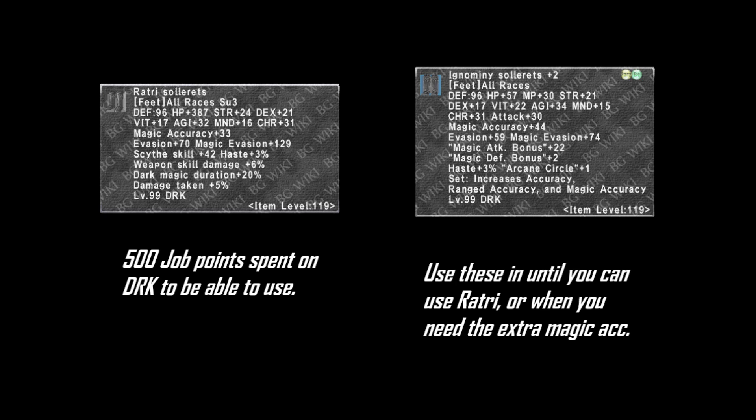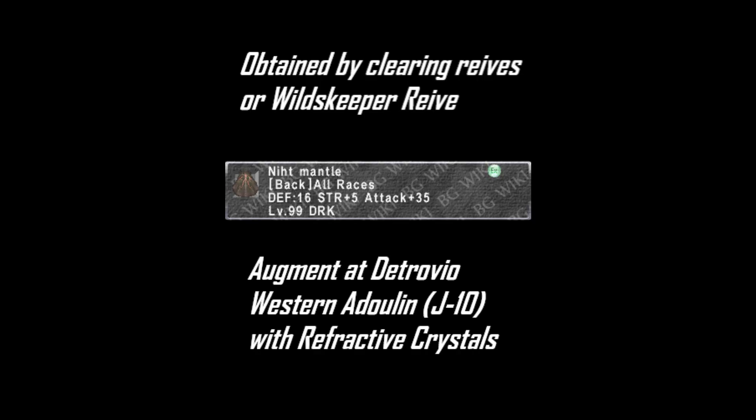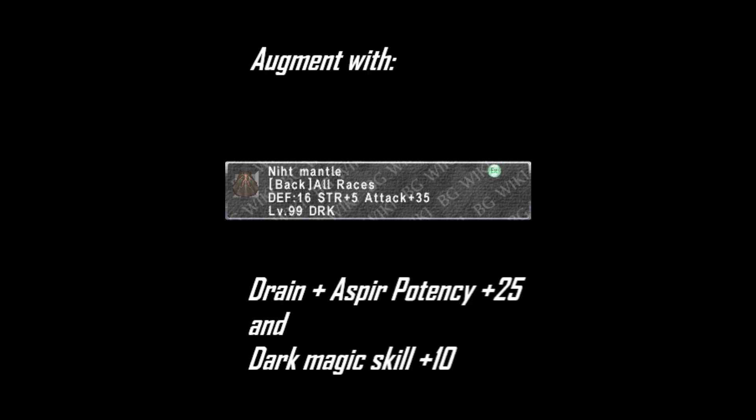Your other feet option is Ignomi Solarets plus 2 — Dark Knight's Artifact Armor Reforged, upgraded with Omen cards. If you're still working on AF, use Flamma Gembiras plus 1, normal quality, or plus 2, obtained through Ambuscade. Back piece is going to be Knit Mantle — the job-specific cape obtained by clearing Wreaths. For this to be good, augment it ideally with Drain and Aspir Potency plus 25 and Dark Magic Skill plus 10, or at least close to these numbers.